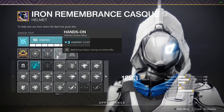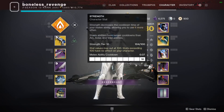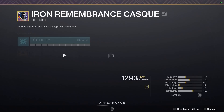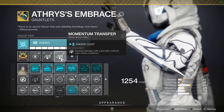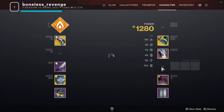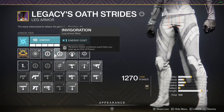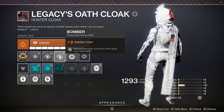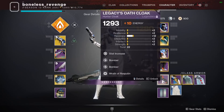So first we have double Hands-On mods, and then we get 100 mobility, 100 strength — dodge, dodge, and then obviously this refunds your melee. Double Hands-On gains bonus super energy on melee kills. We have double Momentum Transfer, causing damage with a grenade reduces your melee. We have Powerful Friends, we have Radiant Light, and then 2 Invigoration mods, which reduces your melee cooldown any time you pick up an orb. And then we have double Bombers, which reduces grenade cooldown when using your class ability, so whenever you dodge you get some of your grenade back.